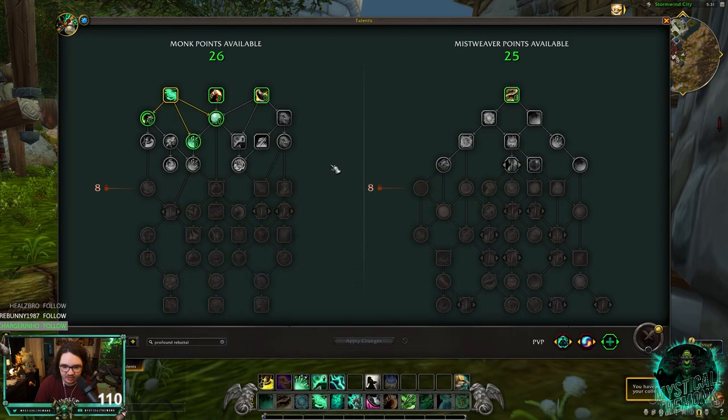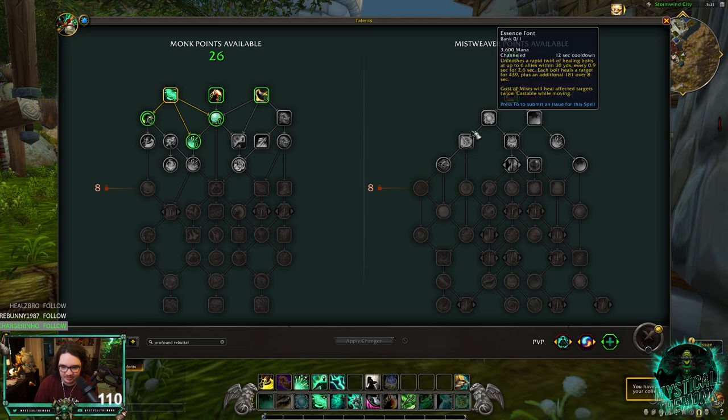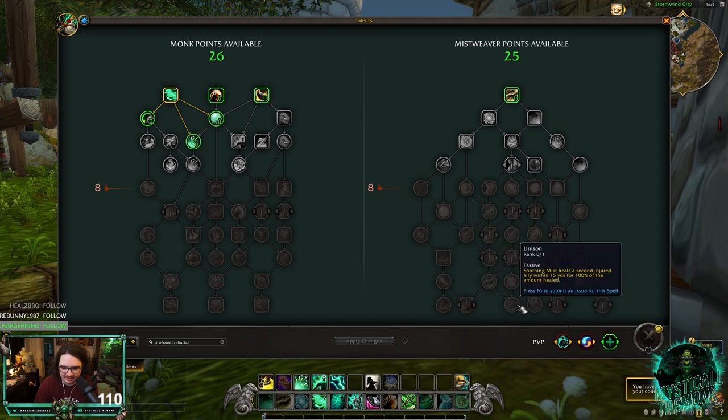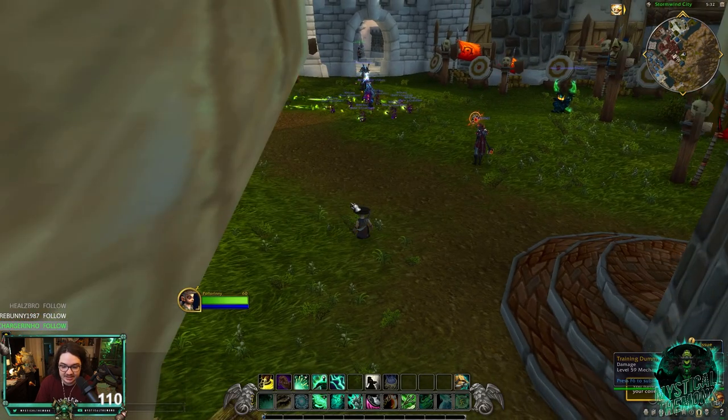That's it for the monk tree for now. Overall I think the monk tree still needs some work. This cluster in the middle is awkward — having to spec into Fortifying Brew twice is awkward — and there are still awkward parts with Essence Font and Life Cocoon. We have so many final nodes to choose between at the bottom. Overall I'm not too angry about it; the top half is really nice. It gets clustered at the bottom because they're trying to fit a lot in for different specs.